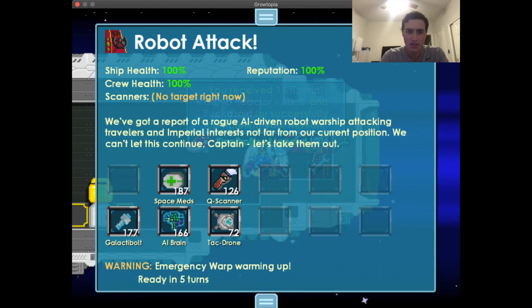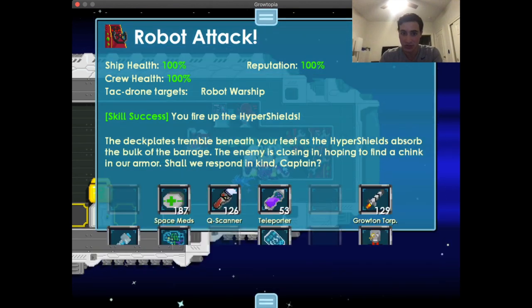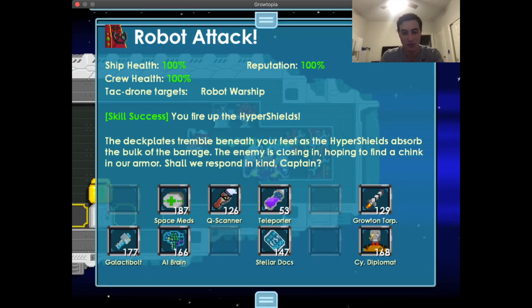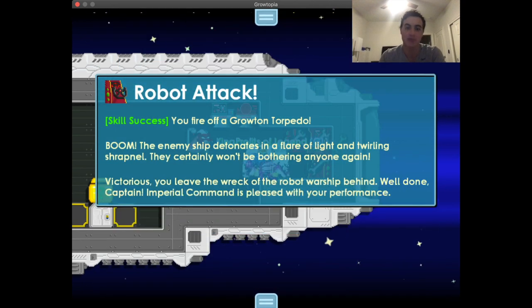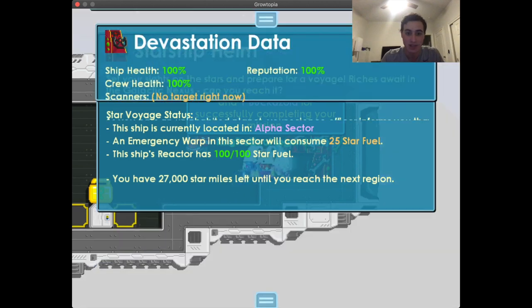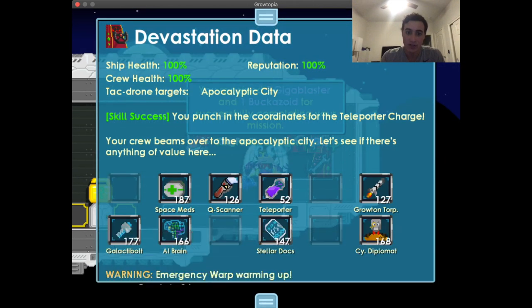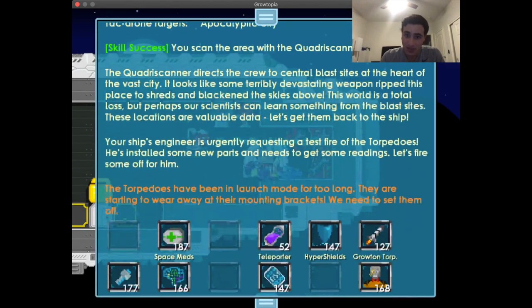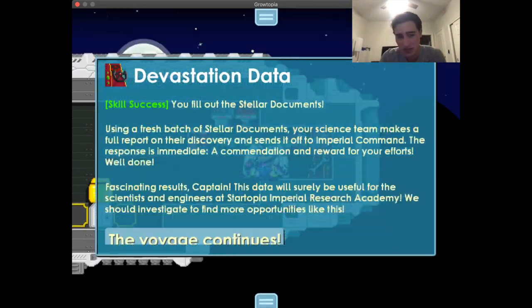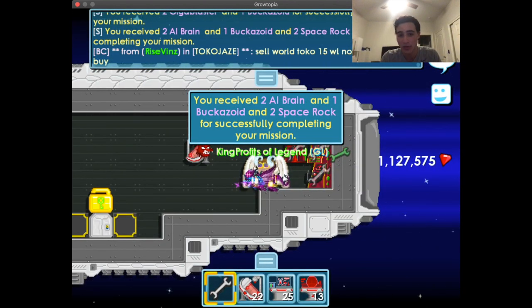What I do is read the last segment of the mission text — it basically tells you exactly what to use. Common pattern: start with Tack Drone, then if it says 'defenses up,' use your Shield, then Torpedo to respond. Another common sequence: Tack Drone, Teleporter Charge, Scanner, get it back to the ship, then Stellar Docks.